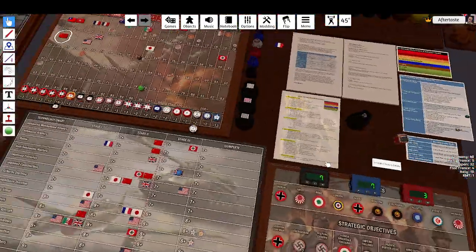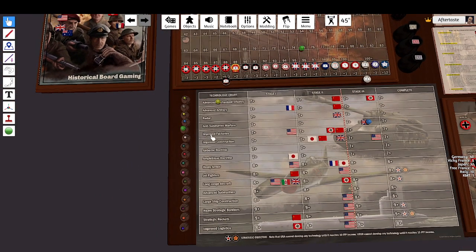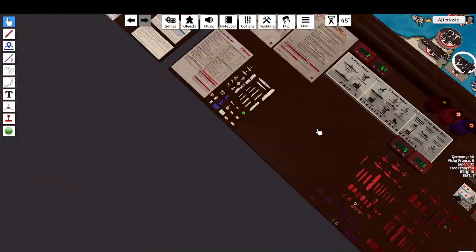We're going straight into Germany's turn. We have four technology rolls: Advanced Mechanized Infantry, Improved Factories, Long-Range Aircraft, and Improved Logistics. We succeed with Advanced Mechanized Infantry, we succeed with Improved Factories, we fail Long-Range Aircraft, and we fail Improved Logistics. I'm not bothered about that because we got the one I was really hoping for.